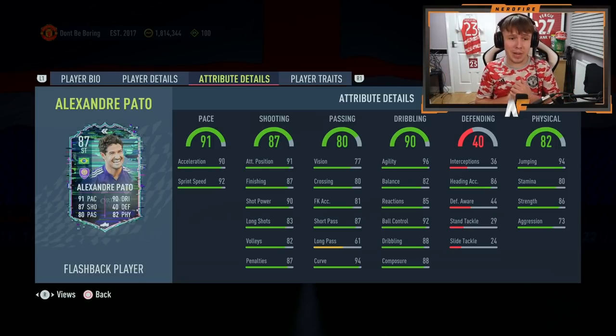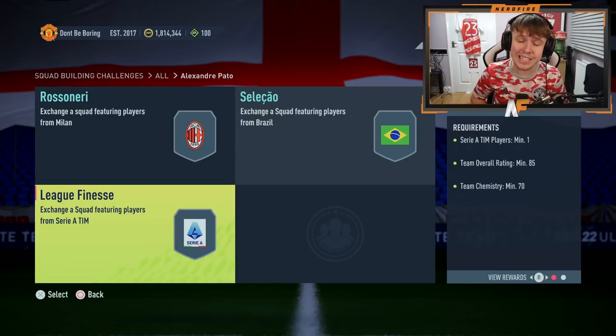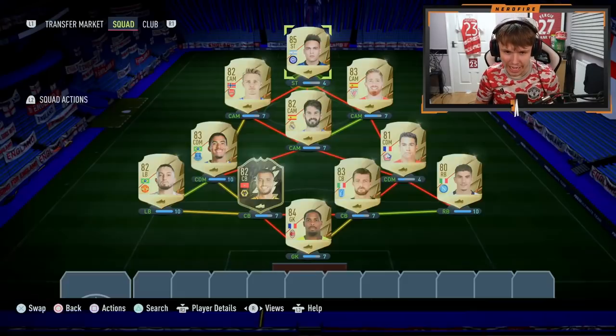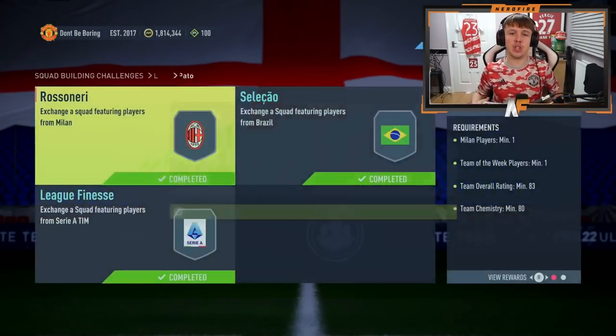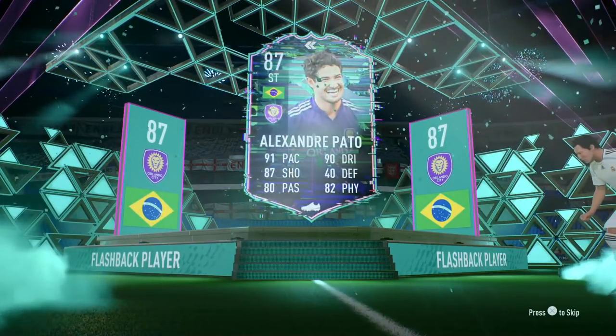Those are the top stats from the Flashback Pato card. I need to go ahead and complete the SBC now. We're seeing an 83-rated squad needed with a Team of the Week required, 80 chemistry, an 84-rated squad, and then an 85 — pretty small requirements. Let me go ahead and complete the card. Submitting the last SBC for Pato now... and we should have our hands on Flashback Pato. There we go — the card is now ours!